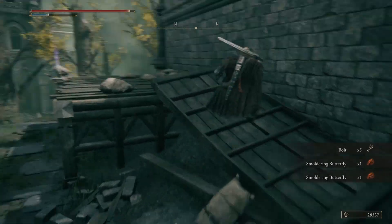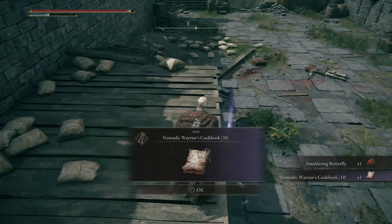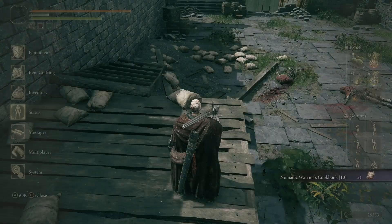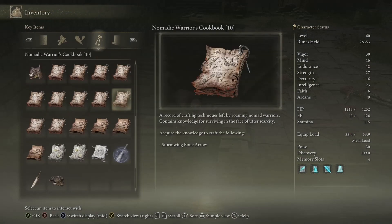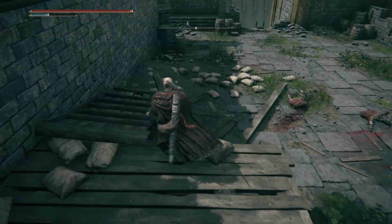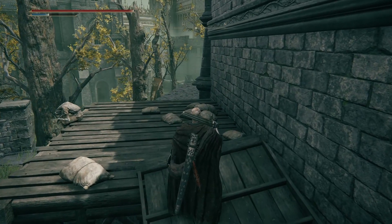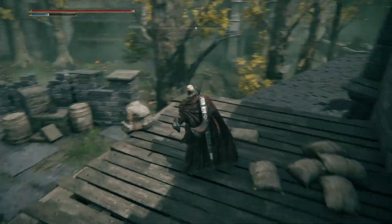Up here we have another item — shiny, it's purple, showing it's of a rarer quality. Nomadic Warrior Cookbook 10 — it lets us make Stormwing Bone Arrows. So if we could get some more storm feathers from those Warhawks, we could make a fancier physical damage arrow.